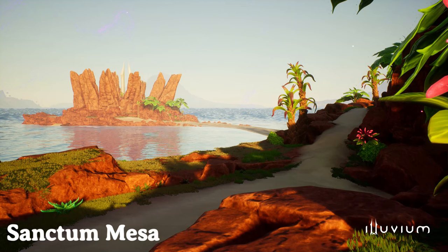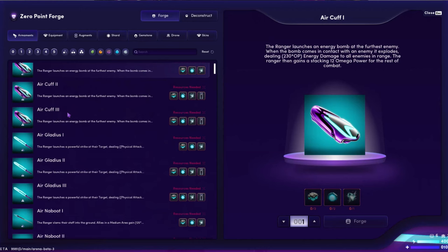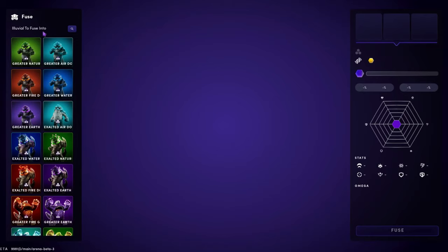All three regions are distinctly different from each other — not only in color palette, but in the way you navigate these worlds. The hub is called Sanctum Mesa, where you'll do things like edit your team of Illuvials, craft different items, and fuse Illuvials to evolve them. Notably, every single time an Illuvial is caught in the game, it becomes slightly harder to catch for every other player. Although they can never run out this way, they will eventually become twice as difficult to obtain as they were on day one.